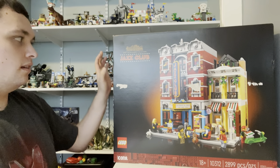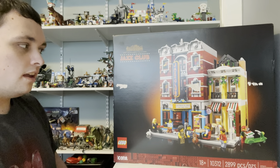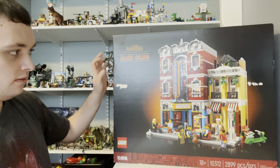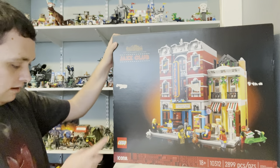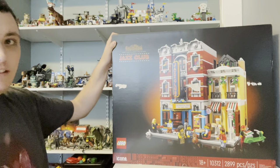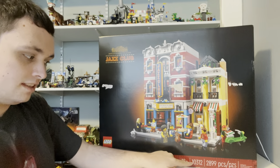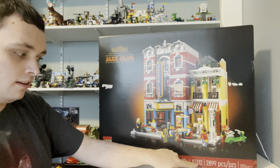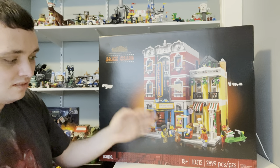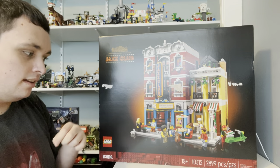This one is called the Jazz Club, which is one of the new modular buildings. This is the one I got on Christmas. It falls under the Icons theme. And the set number is 10312. It comes with 8 minifigures and also has 2,899 pieces.